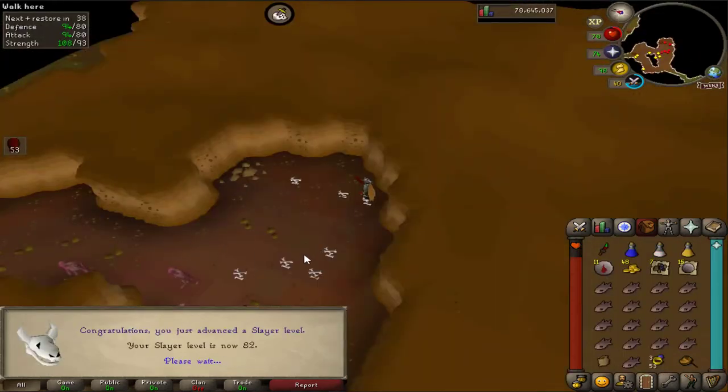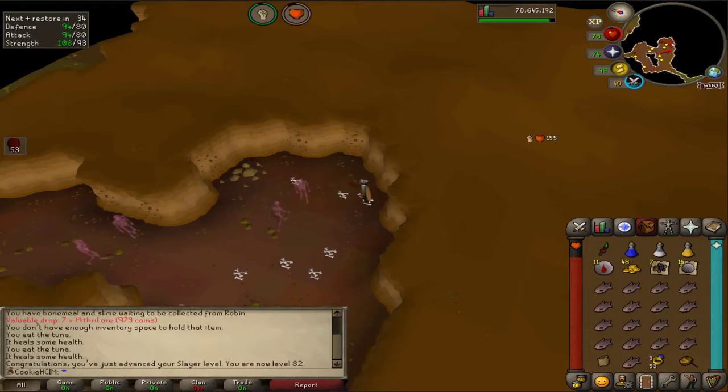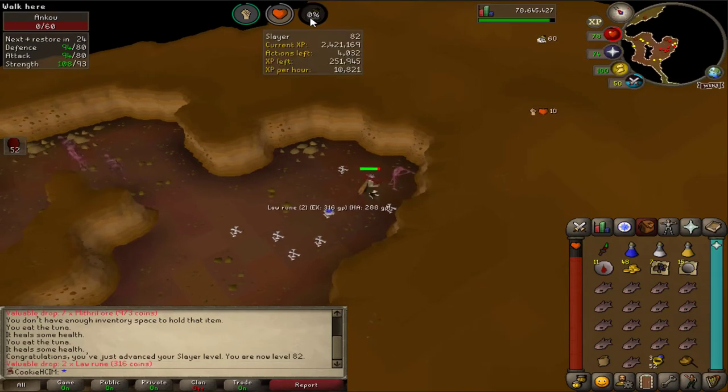Coming in with AT2 Slayer, can now kill Ancient Wyverns — thank you very much. One more level and we should be able to go get the Dragon Boots, which I'm really looking forward to going and getting, so hopefully it's not going to be too long.